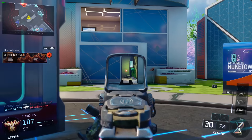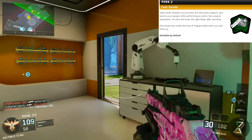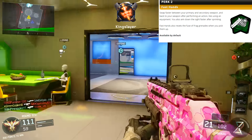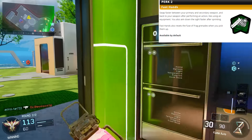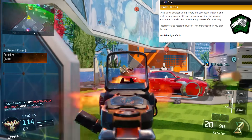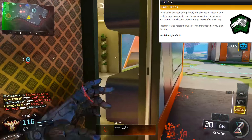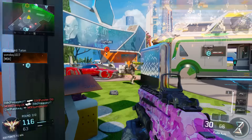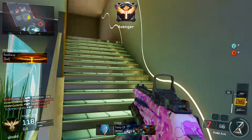Let me read the description of Fast Hands and throw it up on the screen. Fast Hands is a Perk 2, available by default at level 1. You can swap faster between your primary and secondary weapon, and get back to your weapon faster after performing an action — like hopping over something, throwing a grenade. You get your weapon back up faster, which is huge to help you win gunfights.